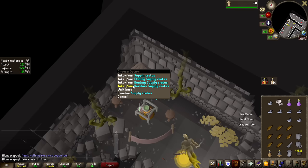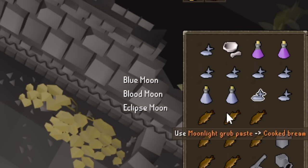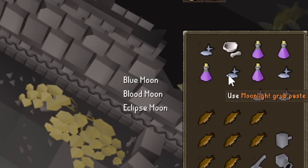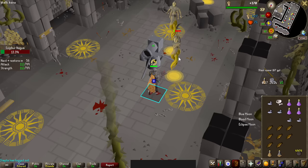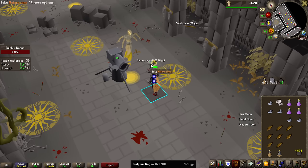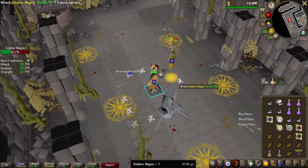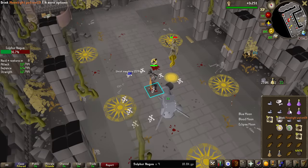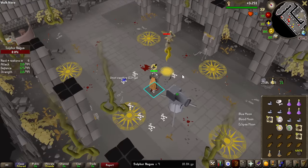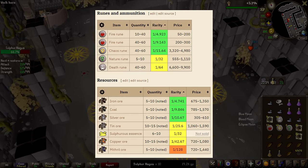Because you can only take a certain amount of Herblore supplies every single time, you can actually make a bunch of these Moonlight Grubs just to instantly make new potions right at the Sulfur Naguas. I guess it's time to begin the grind — we have the loot tracker enabled at the bottom of the screen. And the first kill is nature runes worth 900 GP, very nice. You can actually stay at these Sulfur Naguas for a ridiculous amount of time, as you can make all the supplies in this area.